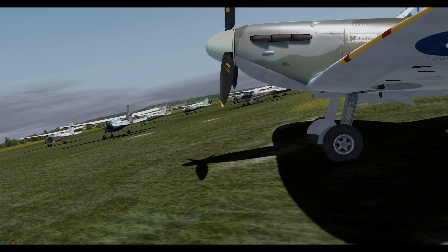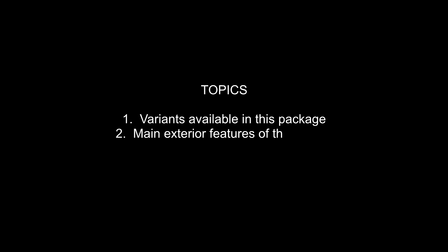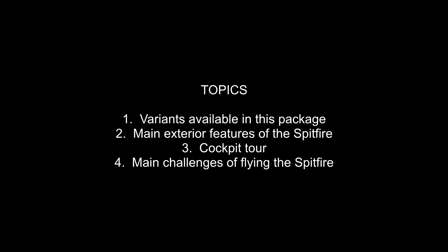So this is what we're going to cover in the first section. We're going to look at the variants available in this A2A AccuSIM package. We're going to look at the main exterior features of the Spitfire. We're going to have a cockpit tour of both the Mk1 and the Mk2, and we're also going to talk about the main challenges of flying the Spitfire.